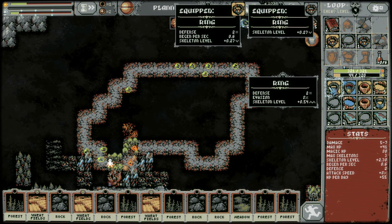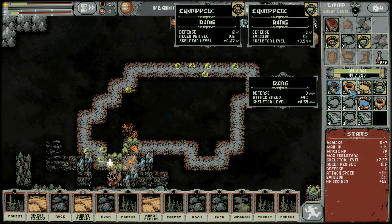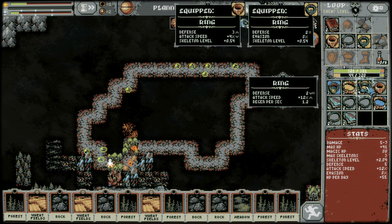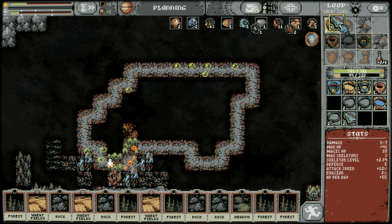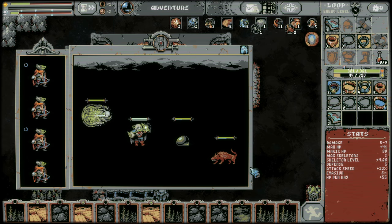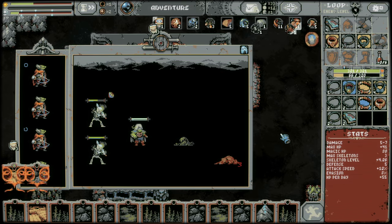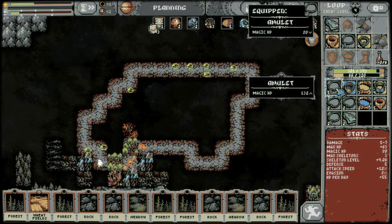Alright, did we get any decent gear? Not bad, not amazing. Skeleton level boosted on the left here. Grimoire. Okay, well that was a kick in the gonads. We did get the plus-one skeletons out of that.